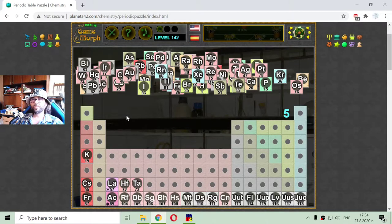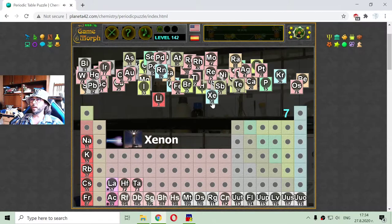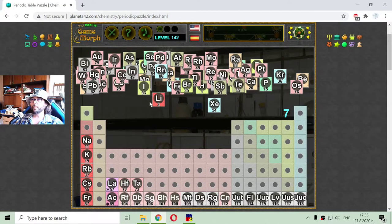I am back to the alkali elements — the red ones. Here is rubidium, with atomic number 37. Here is one hidden — that is sodium, a very important chemical element with atomic number 11. And here is another one. This game doesn't have a timer, so I can freely move elements to see them. And this is lithium, element number 3, which is an alkali element.